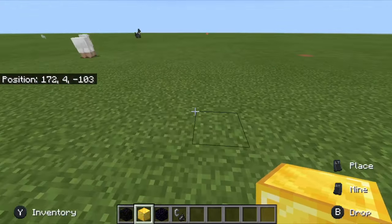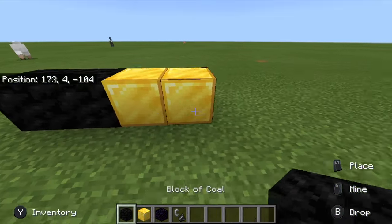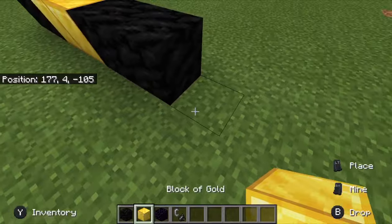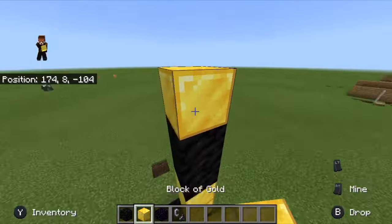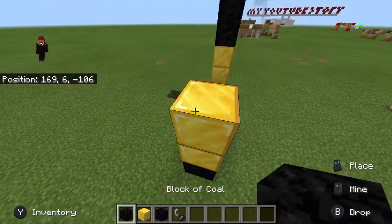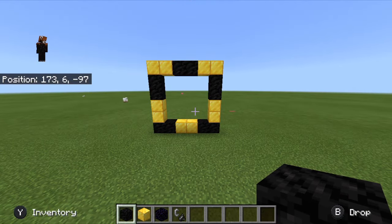The first thing you need to do is put two blocks of gold there and two blocks of coal to the sides. Then you need to put some gold blocks on top of these coal blocks, then alternating gold blocks and coal blocks going up.